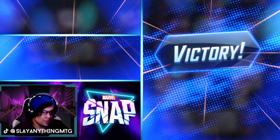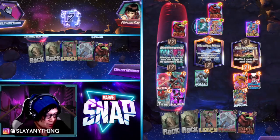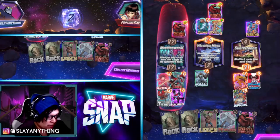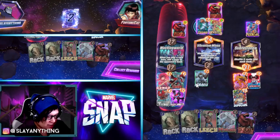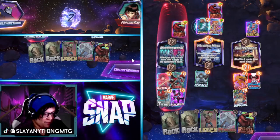Let's freaking go — Mbaku was clutch there a little bit. I think we still would have won because they would have been up 24 and we still would have been up 27, but nice to know that Mr. Mbaku came in to play. GG Fortune Cat.